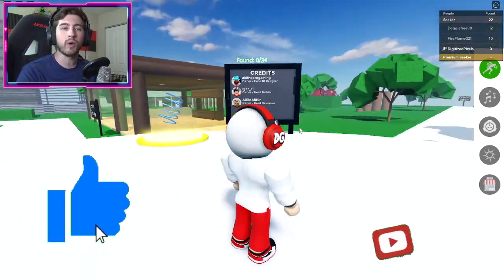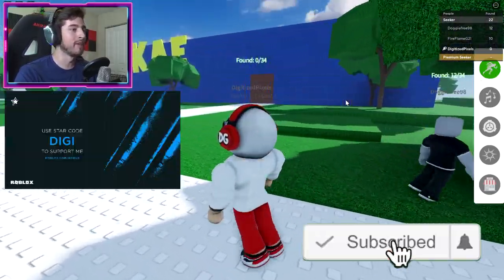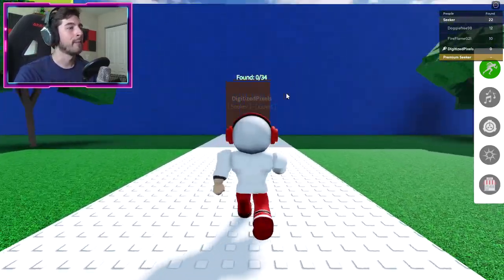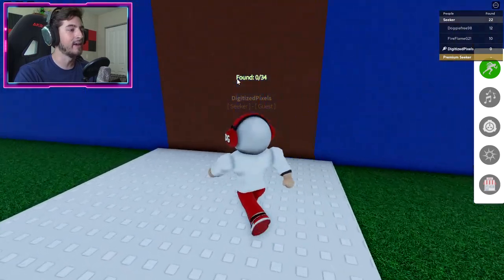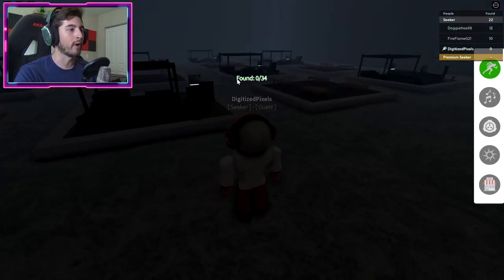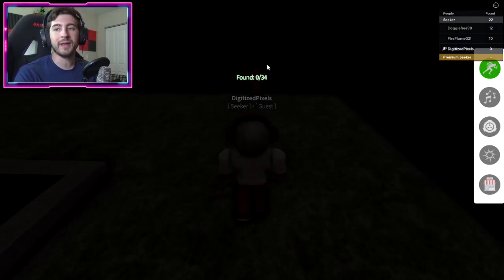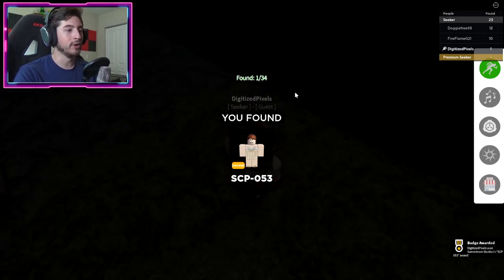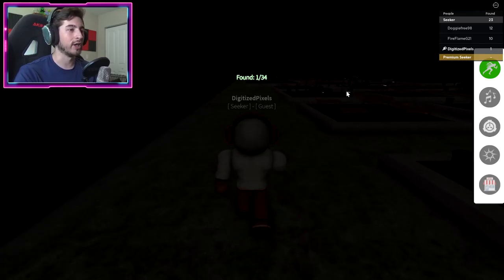What we're gonna do is head over this way — this is with sprint turned on, so be ready for some long running. We're going over here to IKEA. Enter inside and you'll get teleported. Go to your right and our first one is gonna be SCP-053. They also disappear when you touch them, so make sure you get a good look.